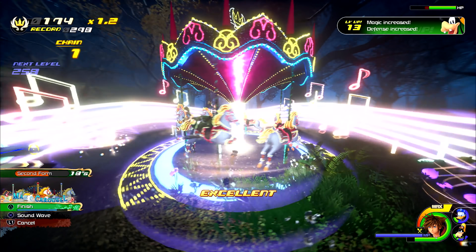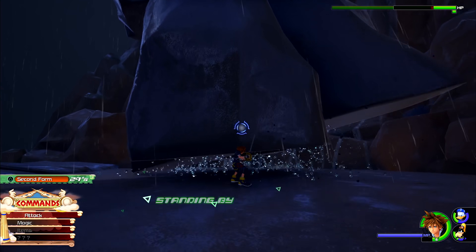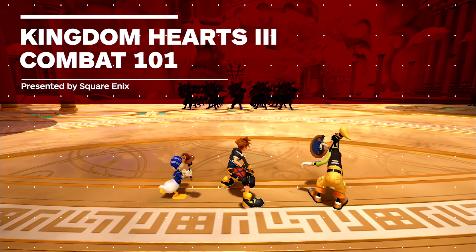Kingdom Hearts 3 introduces new combat mechanics, from summon spells based on Disneyland rides to shape-shifting weapons. Whether you're new to the series or an accomplished Keyblade wielder, here's an in-depth look at how the combat system works.